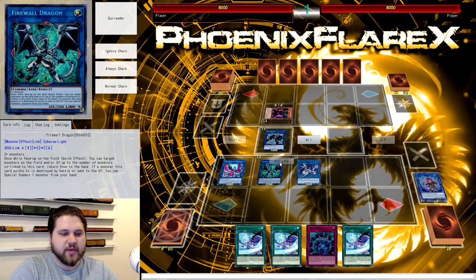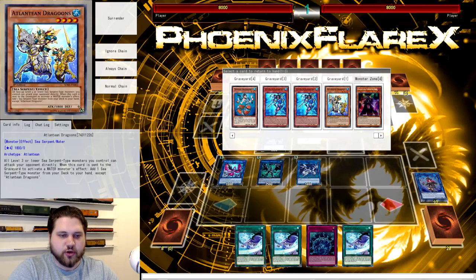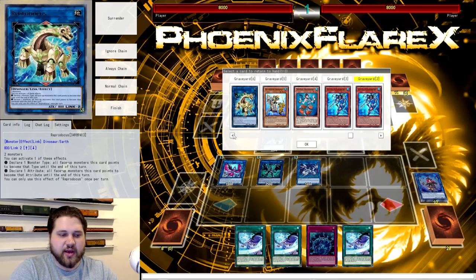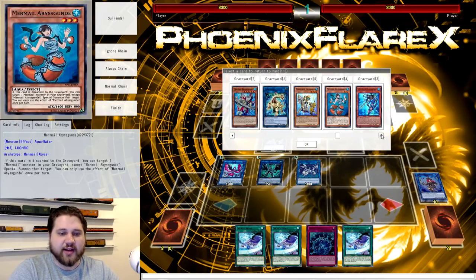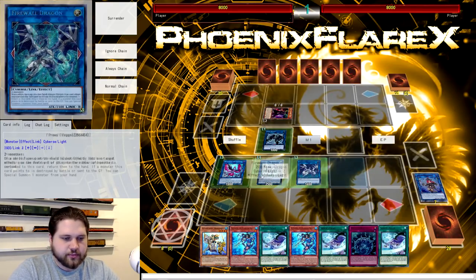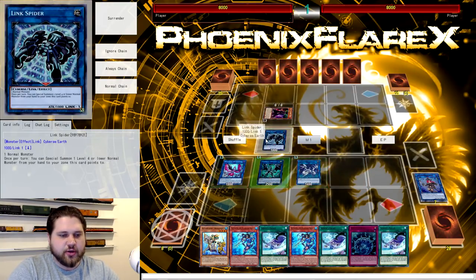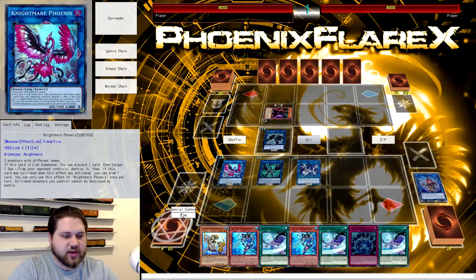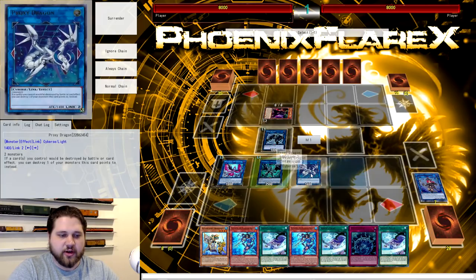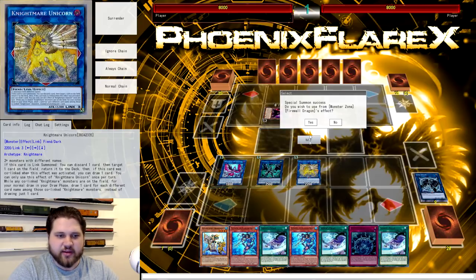From here you're going to link this last token on your board into Link Spider above the Firewall. Firewall is co-linked with three, so now you're going to activate its effect to bounce three cards. You're going to always bounce a Dragoons to your hand and a Neptibus to your hand. What you bounce otherwise is either another Neptibus, a Megalo, or Teus, or whatever — it doesn't necessarily matter. I usually just get double Neptibus and one Dragoons. Now from here we have access to linking away the Proxy Dragon and the Link Spider into Nightmare Unicorn, co-linked with Firewall Dragon but in the center monster zone.